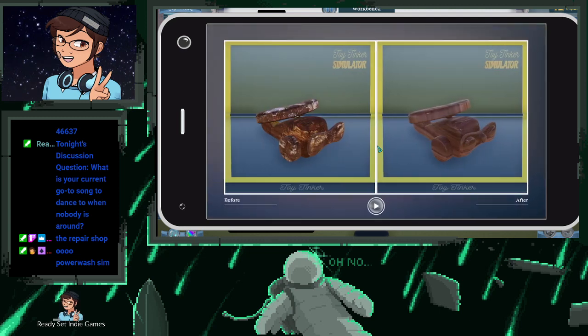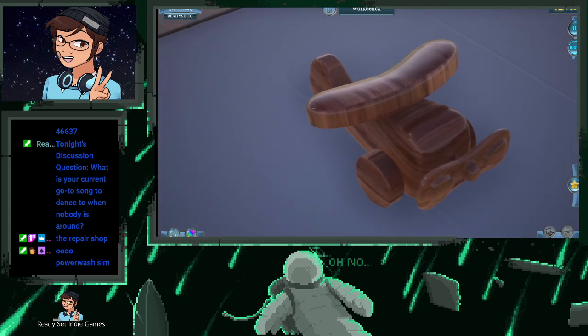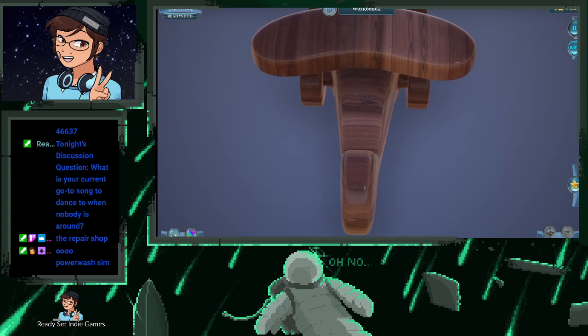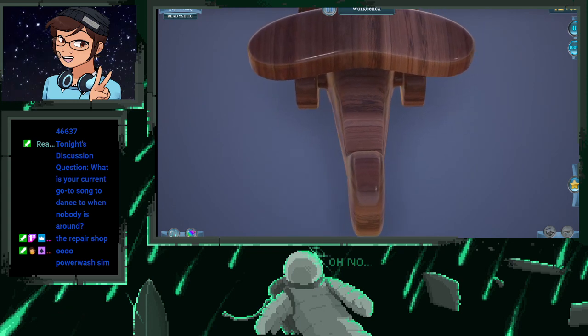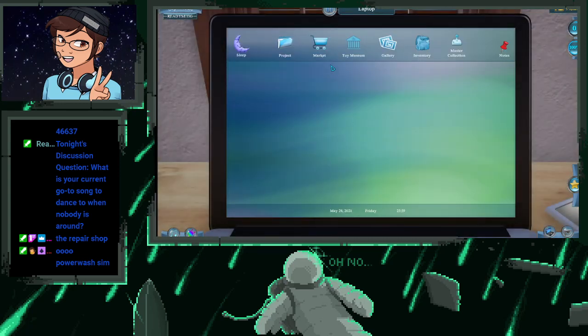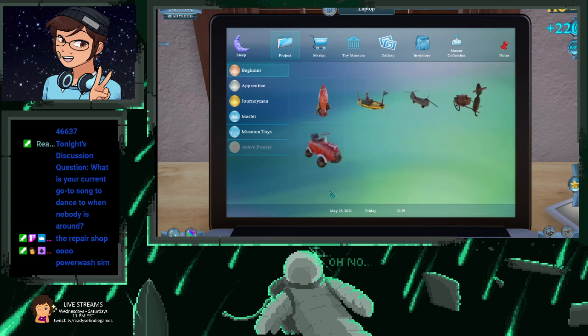Another thing with this section here — I would like it if you could actually turn your angle, and maybe you can, I'll try it on the next toy. Maybe you could turn the angle so you can get a different picture of the toy. Then go to project, active project, and then deliver. Another thing I would like is being able to take multiple projects — that would be kind of cool, because I think you can only take one at a time.